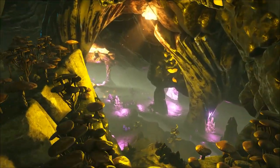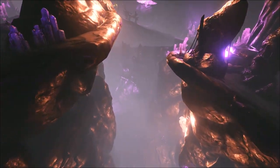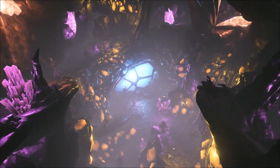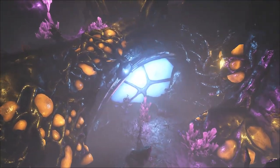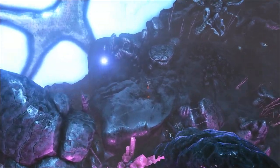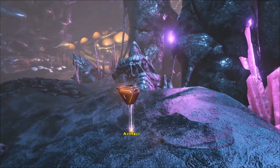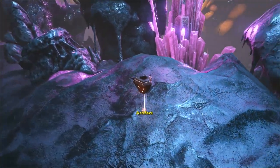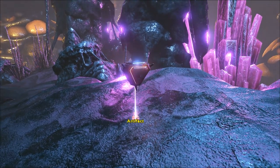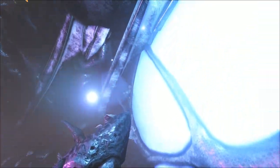Go down and towards the left a bit. You are looking for that big blue glowy light right there. I'm going to go to that — the artifact is hidden right here. It's actually tucked away behind here and would be very difficult to see if you weren't looking very thoroughly. This is the artifact. Again you want to look for this big giant blue light.